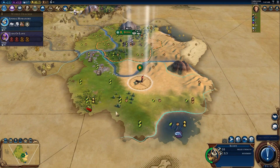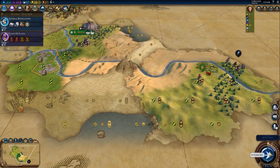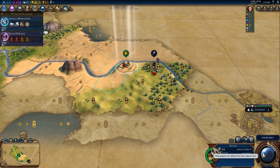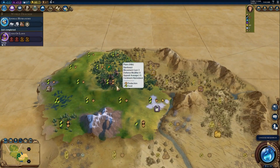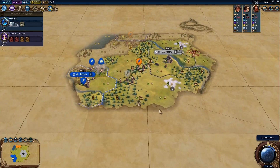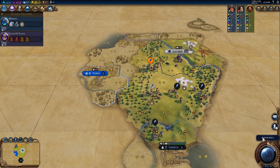While going for a scout first instead of a warrior or slinger may be risky on higher difficulties, as long as you keep your starting warrior close and kill any barbarian scouts before they return to camp, you can pull off this greedy play that pays off big time. Of course, there are situations where a slinger first is better — for example on TSL starts in Europe where nearby civs might invade.